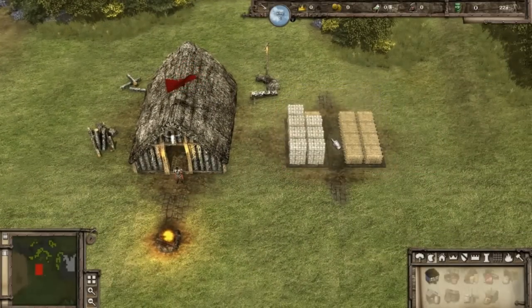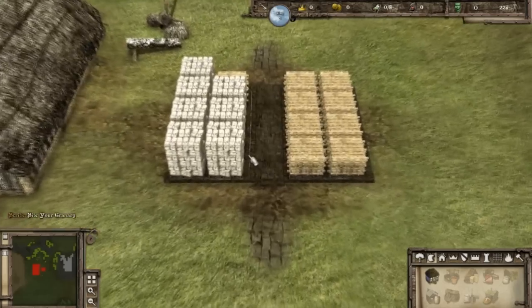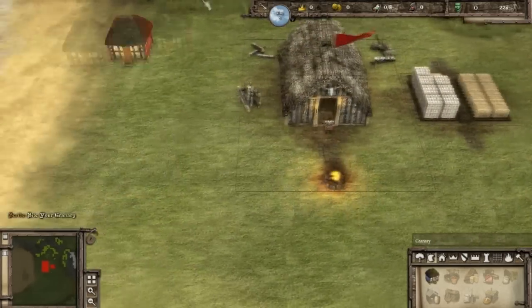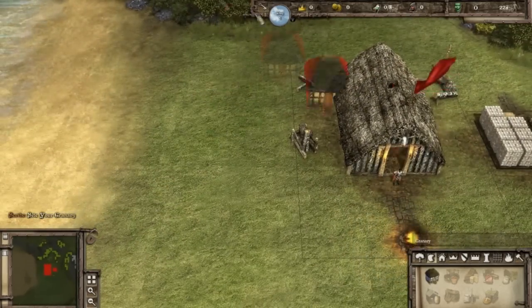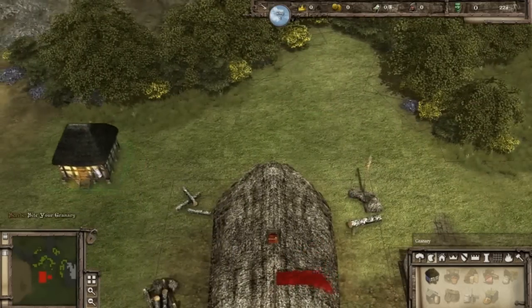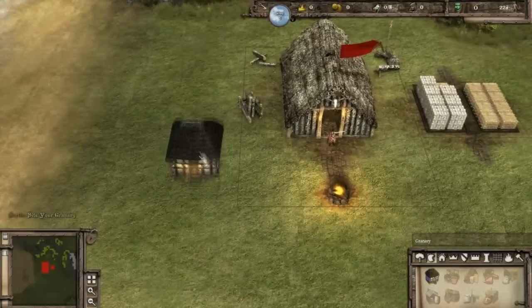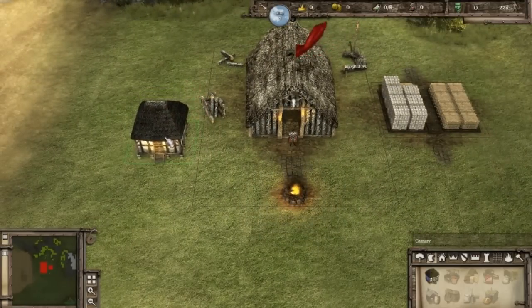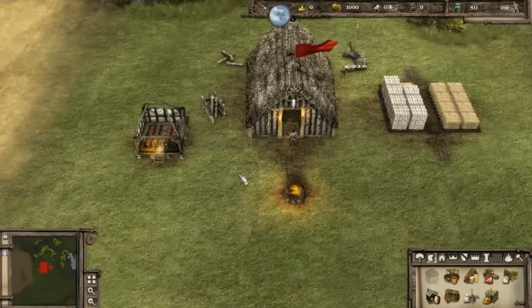Sight your granary, sire. We started off with some wood and cobblestone. We're going to have a granary too — it can be here. Now we're going to have a woodcutter in there. Let's place it here. And we're off.